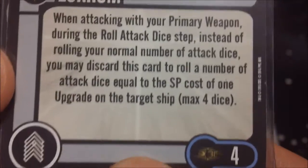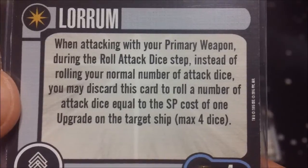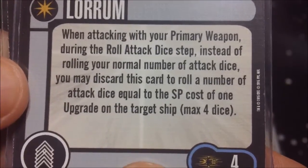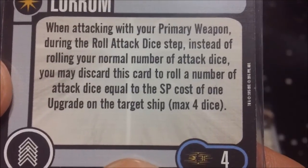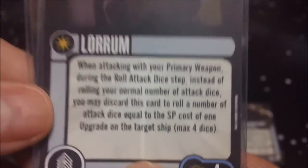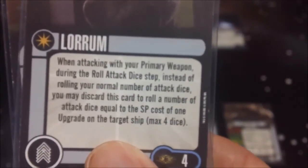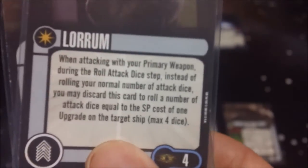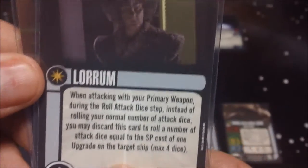For crew upgrades, we have Lorem at four points. When attacking with your primary weapon during the roll attack dice step, instead of rolling your normal number of attack dice, you may discard this card and roll a number of attack dice equal to the SP cost of one upgrade on the target ship, to a maximum of four. It really helps a small ship like this with only a two attack — it can do up to four attack worth of damage at the cost of a four point upgrade. It is a hit or miss type thing, but definitely an option to boost up the attack on such a small ship.